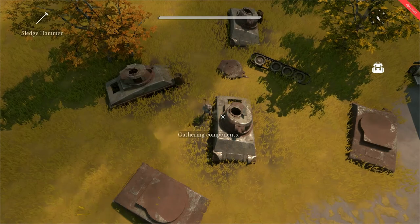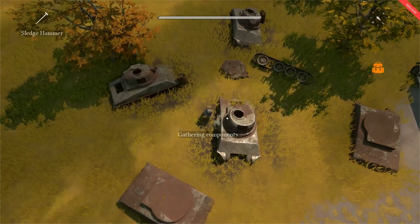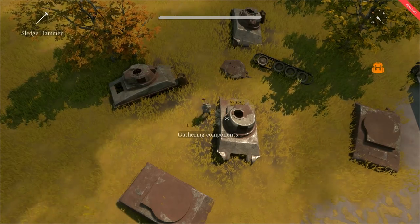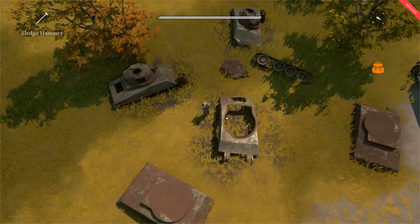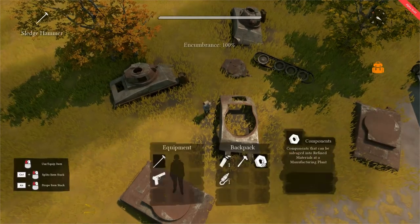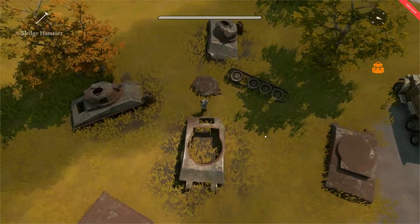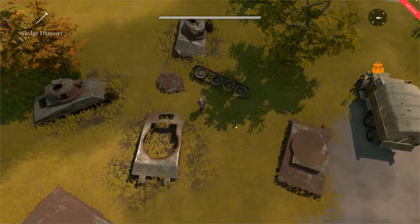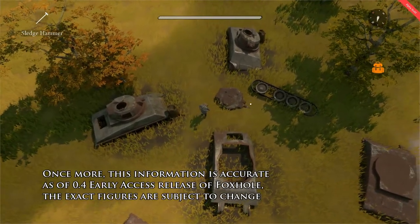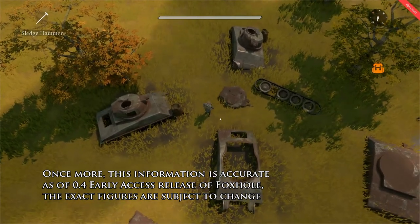There are three resource nodes in a component field — each of these tank shells — and each hit of the sledgehammer yields five components. The component node is now empty and we have gathered 45 components. This is because the other five components I had mined previously and are in the truck over there. This means that since there are three nodes, an entire component field has 150 components available to be harvested.